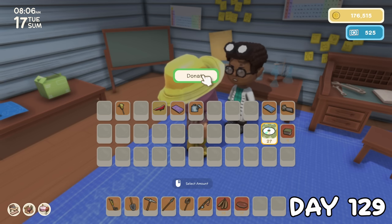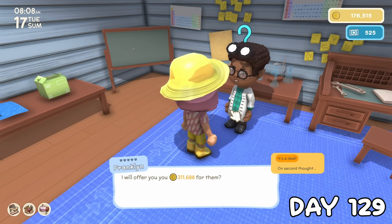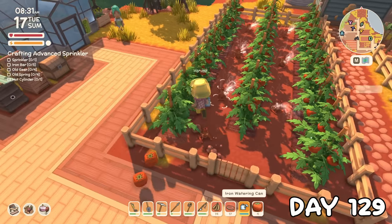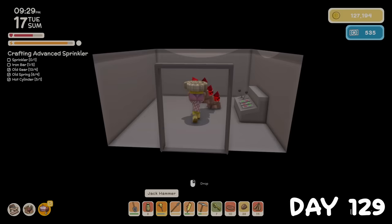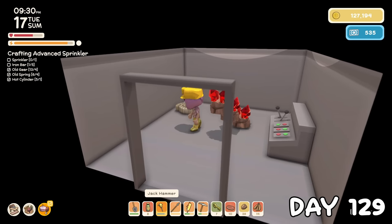On day 129, I traded loads of discs to Franklin for over 300 grand, then picked my first ever tomatoes. With my crop chores out of the way, I dropped down in the mines for the day, finishing up with a fossil, 3 rubies, and over 100 iron ore.